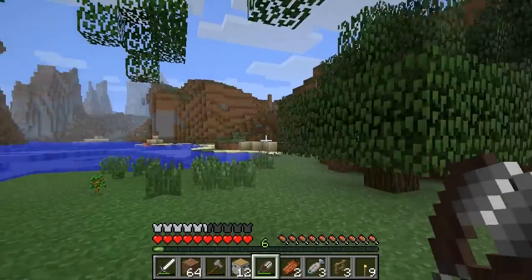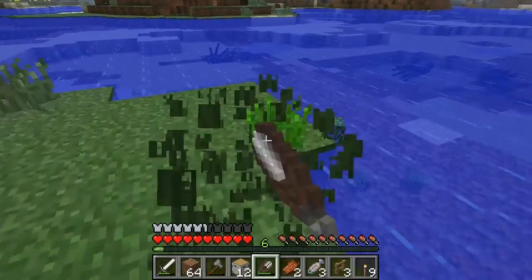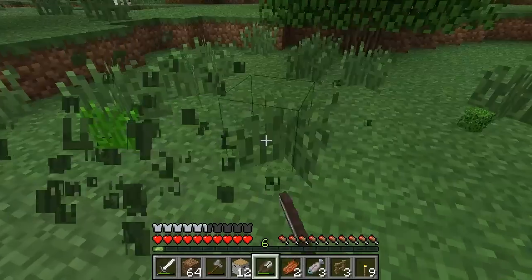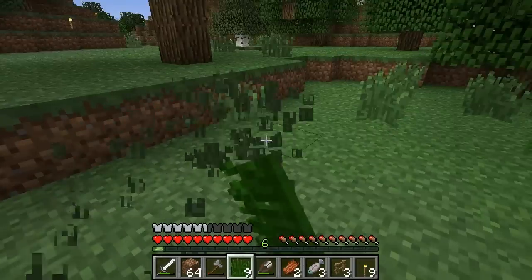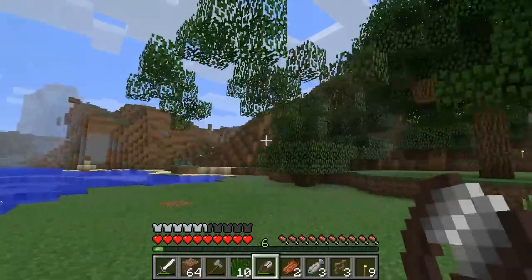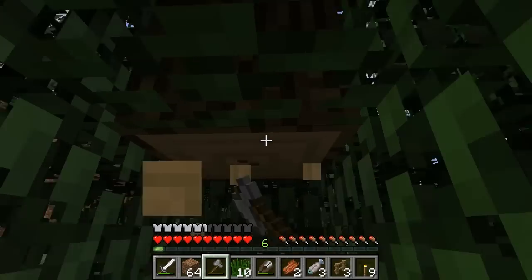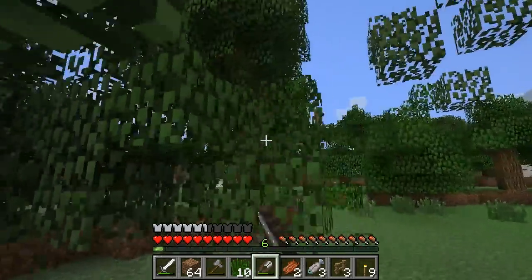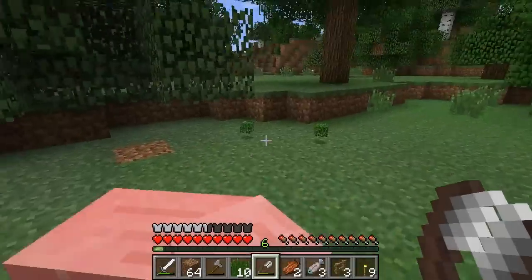I've got two different types of leaves here. You can also grab tall grass with shears — I had forgotten to mention that before when we talked about tall grass and getting seeds. You can collect tall grass with shears and plant it back down as well. Alright, let's make sure we have all this area cleared for our foundation. I'd also like a beachfront property — waterfront view, prime location right here. Sorry pal, it's claimed!